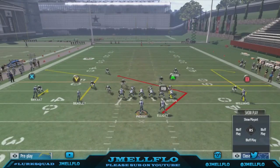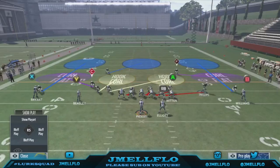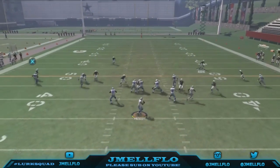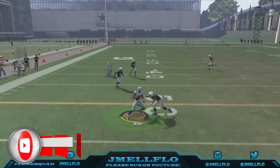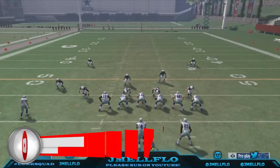That's what you want to do. As long as you block in and slide to that side, that's how the ball usually looks. You hike it, the running back blocks — as long as you're blocking a running back and sliding to that side, you should pick up almost any blitz in Madden 17.